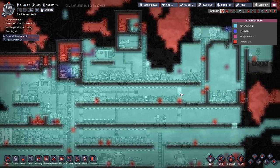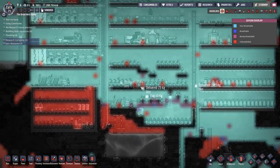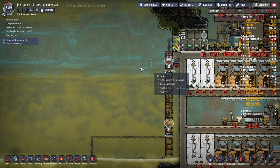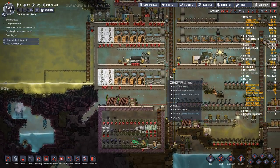Speaking of oxygen, we're oxygenated. We have oxygen on our oxygen with some to spare. In fact, we've got so much I decided to just pump it out into the wilderness, which is also fully pressurized now. We just have nowhere to get rid of all the oxygen.